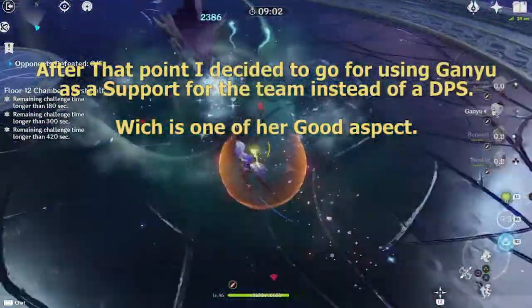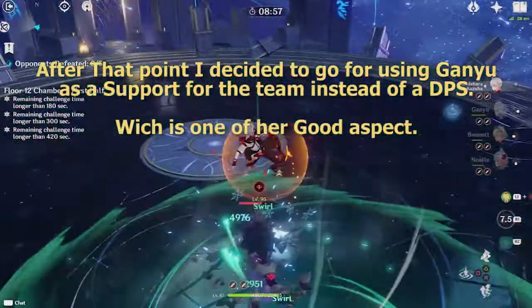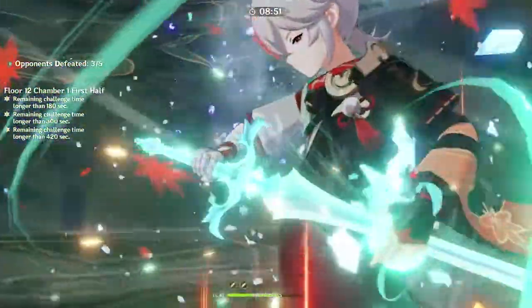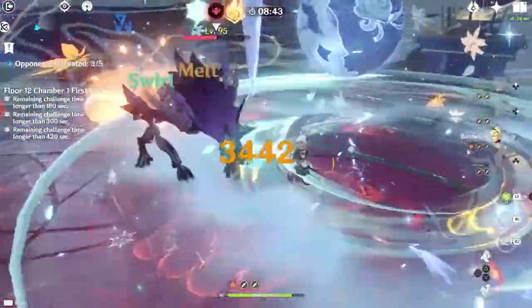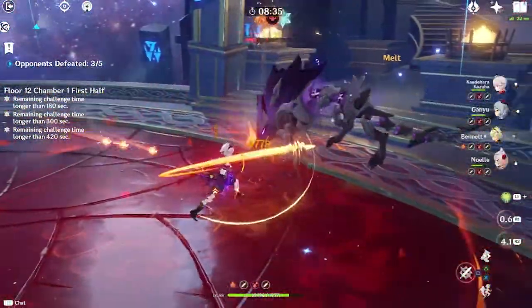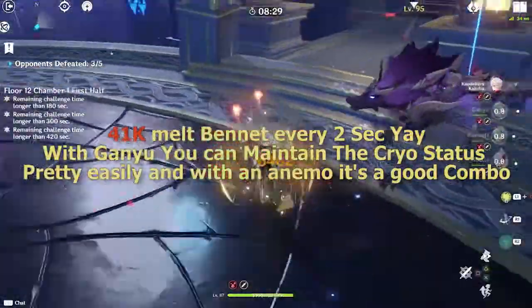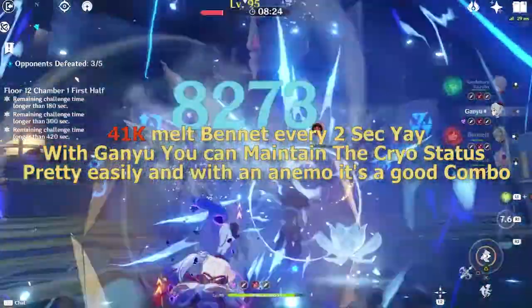After that point I decided to go for using Ganyu as a support for the team instead of a DPS, which is one of her good aspects. With Ganyu you can maintain the cryo status pretty easily, and with an Anemo it's a good combo.